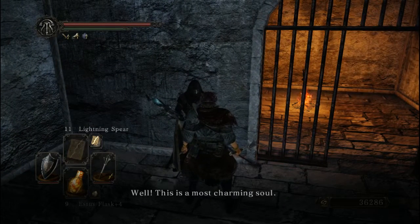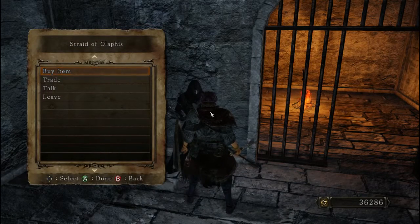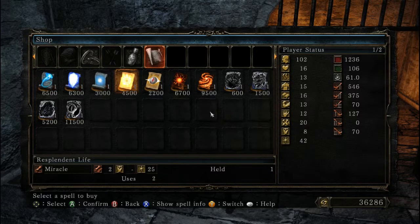This is the most charming soul. Very good, very good indeed. So let's get past some of Straid's dialogue last time, just to get to his merchant menu. He talks a lot — let's see, did I buy these? I bought Resplendent Life, but I didn't buy Veil.